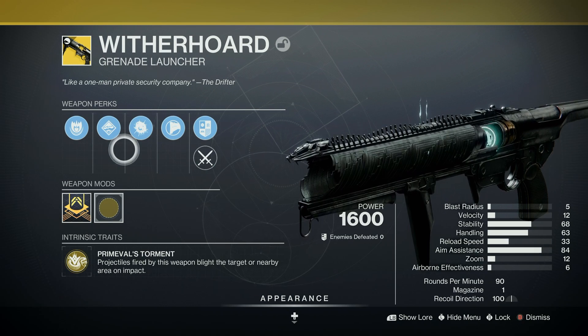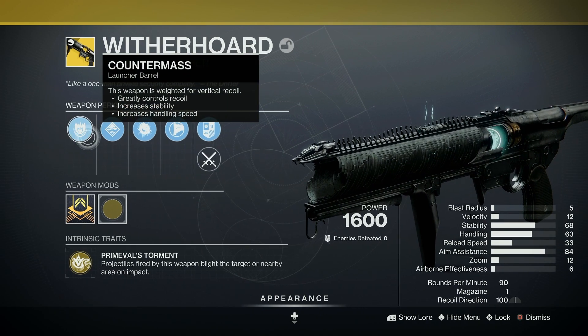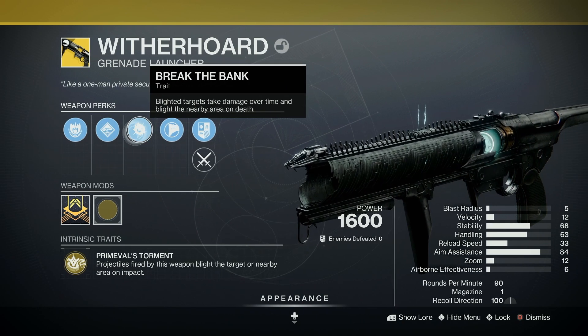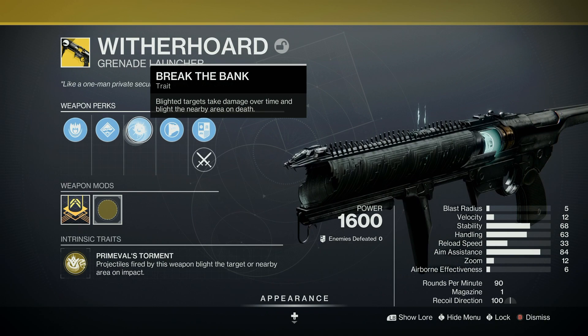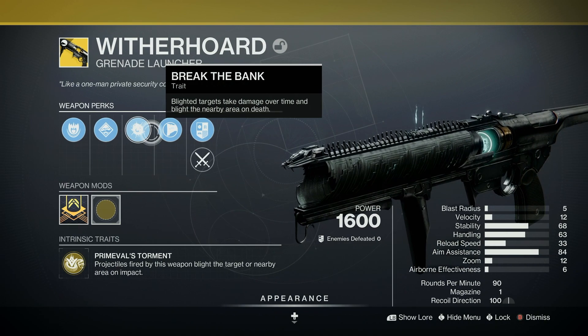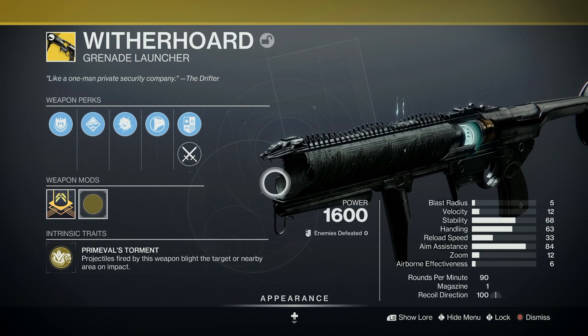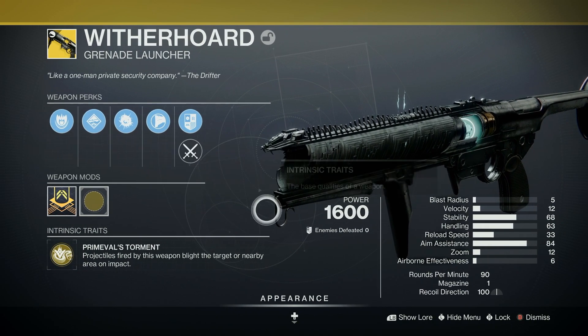We are looking at one of the most used weapons in the game: Witherhorde. It's got counter-mass, launch the power, black powder magazine, break the bank. Blighted targets take damage over time and blight the nearby area on death. Copies the stock and your kill tracker as well. It is kinetic but it uses special ammo, so just be wary of that.